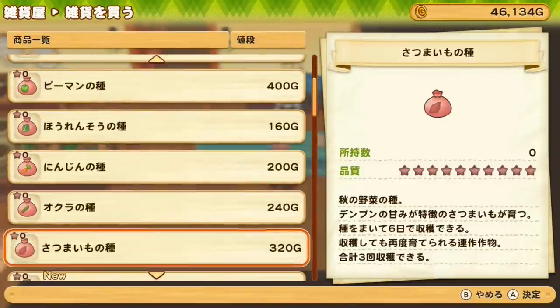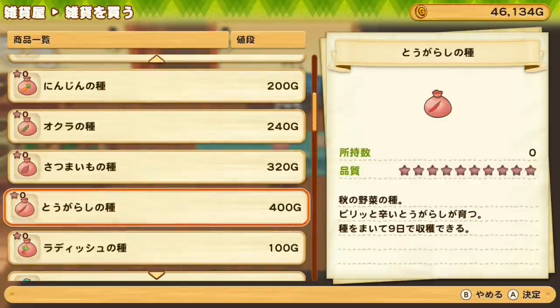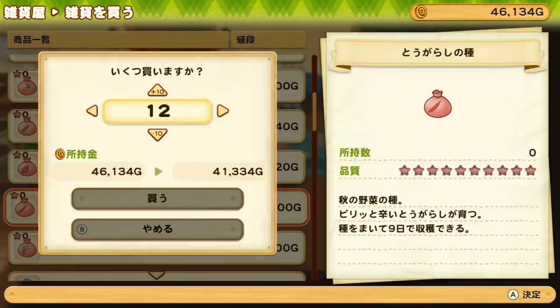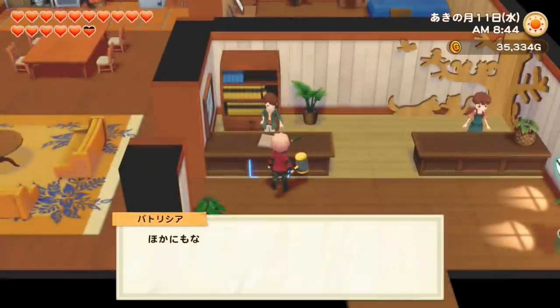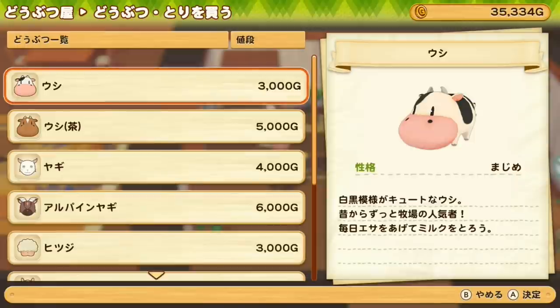Checking the store — sweet potato seeds are still zero-star, so selling your crafted seeds does NOT change what's available in the store. However, I did unlock chili peppers last time from finding wild ones on my farm. I'm going to buy 27 chili pepper seeds — they take nine days to grow — and replace whatever crop needs it next.